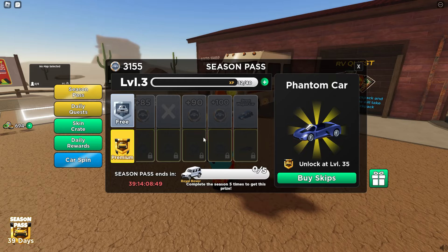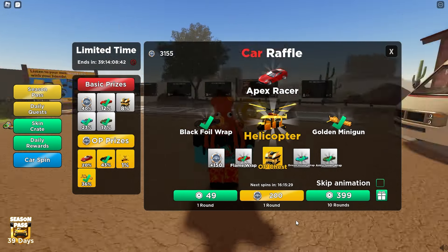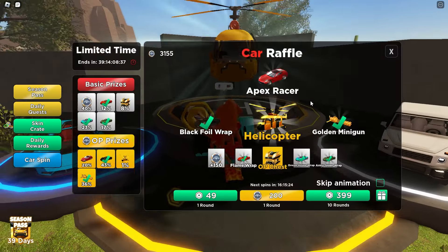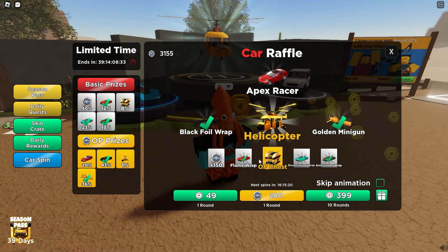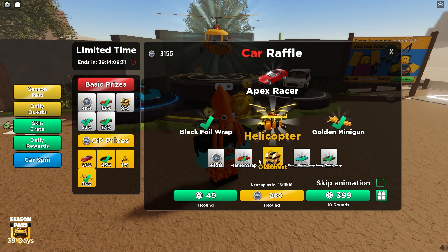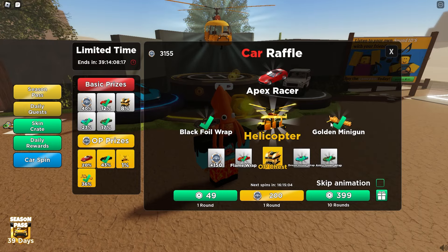Over here you can click on car spin, and it will show you the spin screen. I have so many clips of me buying these — I spent like 5,000 Robux on this. It would really help me out if you subbed and liked so I can make my money back somehow, or at least make it worth it. As you can see I got the black foil wrap and the golden minigun.